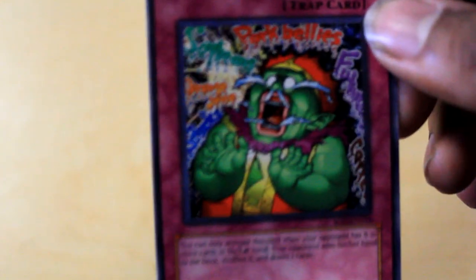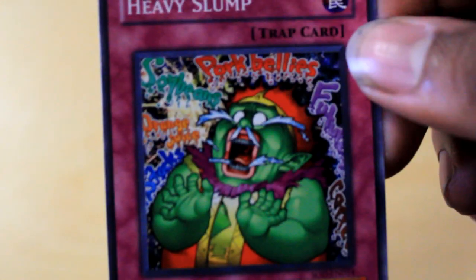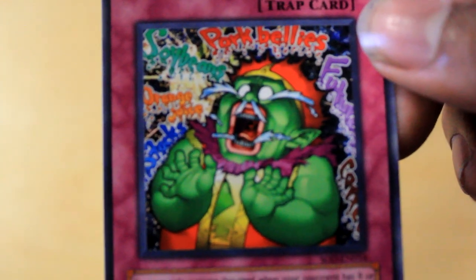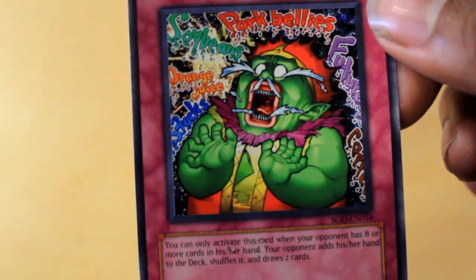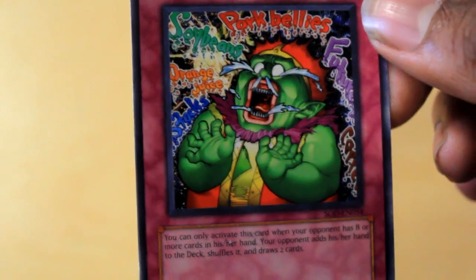Look at the art on this card. Look at the art — you see the art? That is nice. Pork bellies, fruit cups, what else to say? Joy beans, orange juice. Look like this guy has been eating for days. It's coming out of his mouth — snot. Eww, this is nasty. And you know Power of Greed is green. Look at him. He's a green goblin.